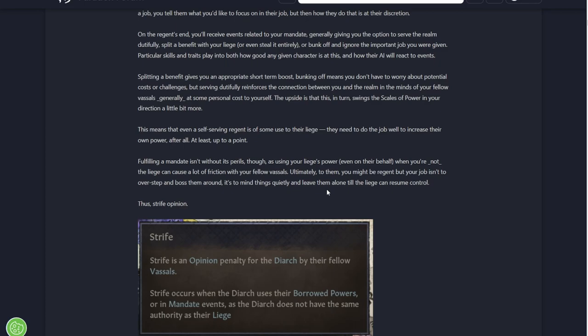Splitting a benefit can give an appropriate short-term boost. Bunking off means you don't have to worry about potential costs or challenges, but serving dutifully reinforces the connection between you and the realm in the minds of your fellow vassals, generally at personal cost to yourself. The upside is it swings the scales of power in your direction. You can just bunk off and not do it, but the realm sees that you're lazy. Whereas if you're doing the tasks, the people in the realm think you're actually doing quite a lot of the work and build up your power base.